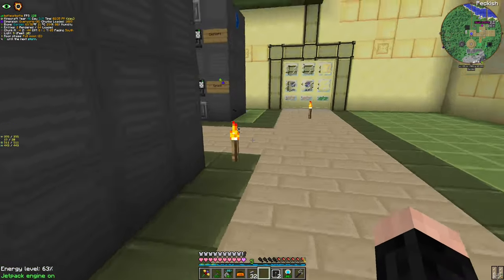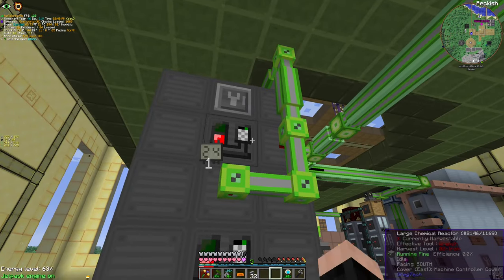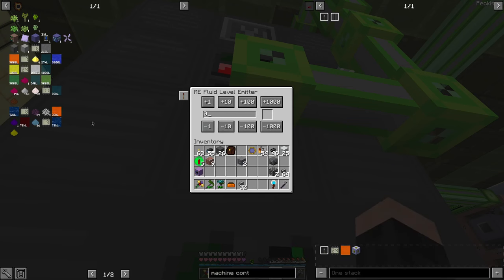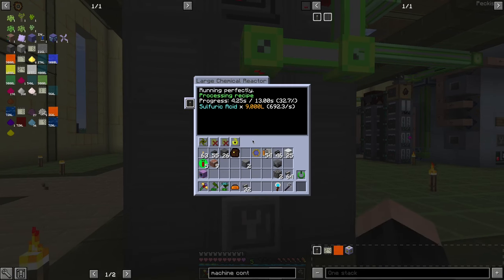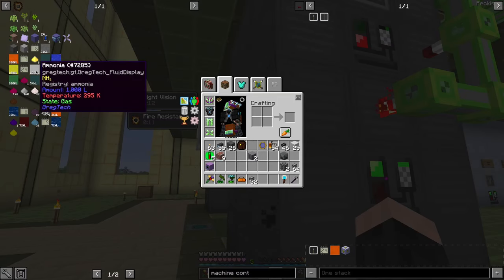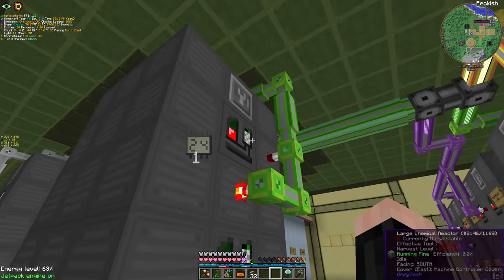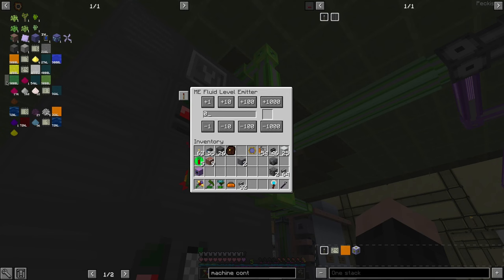I already had to configure these. You will be set to Sulfuric Acid at 500,000. That would be a nice sweet spot. And we have Sulfuric Acid production. For this guy, by the way, I accidentally clicked with 10. So that's that.